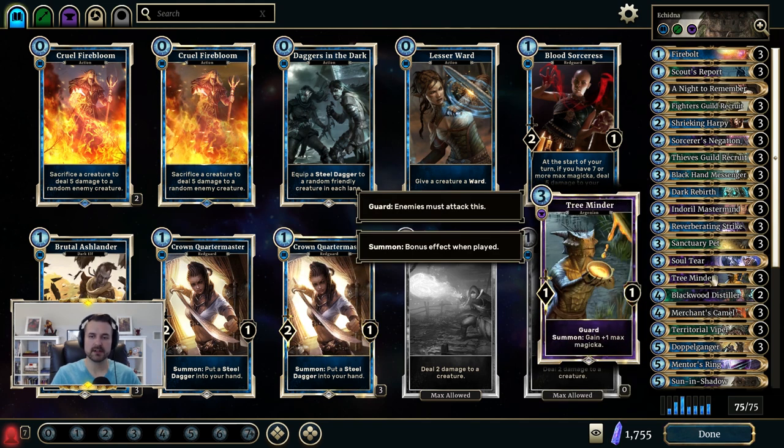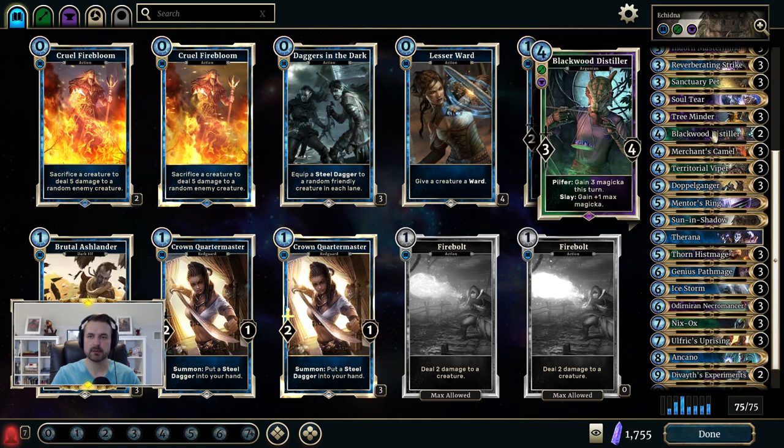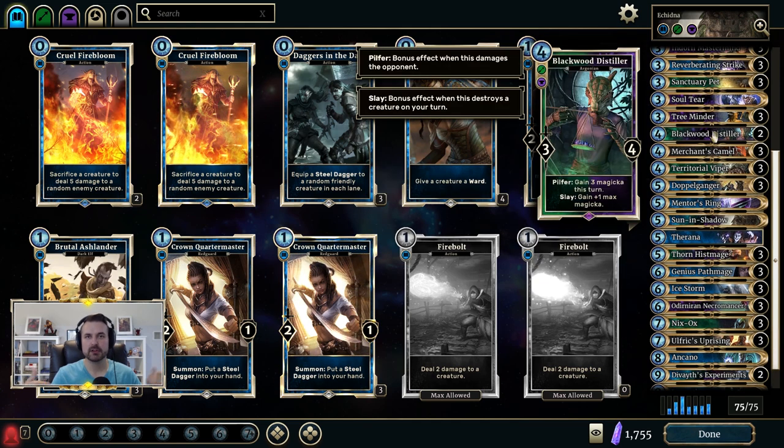There are also cards like Tree Minder and Thorn Histmage and Blackwood Distiller. These cards allow you to ramp up your magicka so you can pull off the combo faster. The faster you can get to your 13 magicka mark, for example, the sooner you can potentially do the combo.